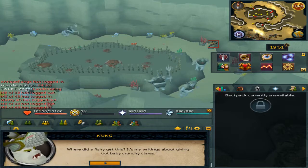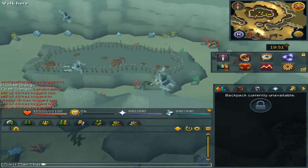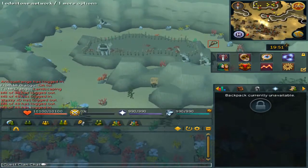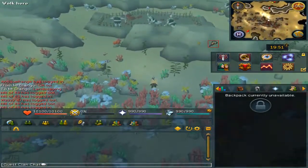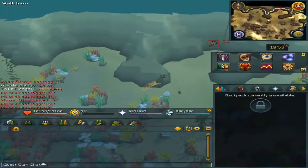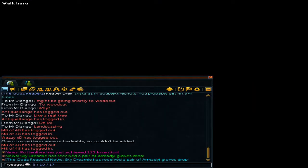He will notice that you have a ticket and he will just give you it. You can either teleport using the loadstone or just run back to the anchor and go up. Click on the anchor and you will now be on the surface once again.